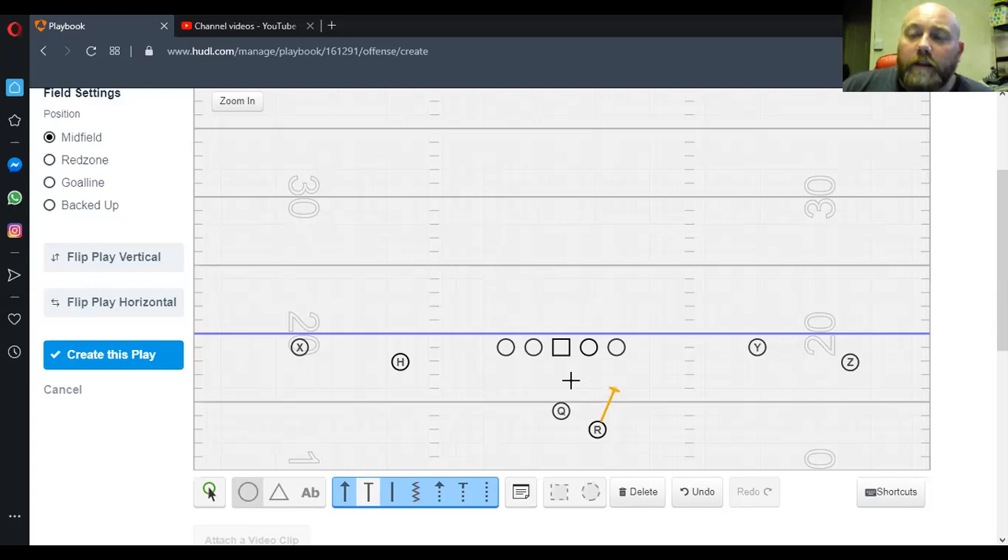We keep the RB home on our 60 concepts for the majority. Because we're going with a deep game concept, we want that extra blocker — we want more time for that QB because you've got to take three steps. If there's a lot of pressure and we want to flood that back out, we want to send him on the route, we can — we'll tag it in.